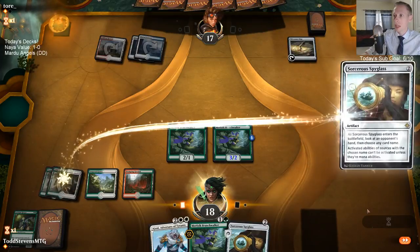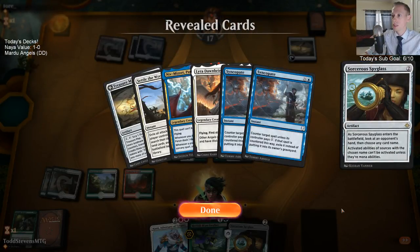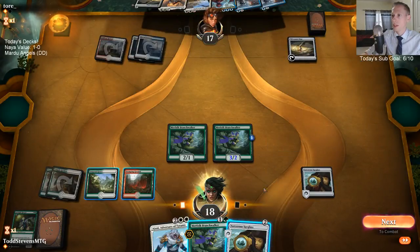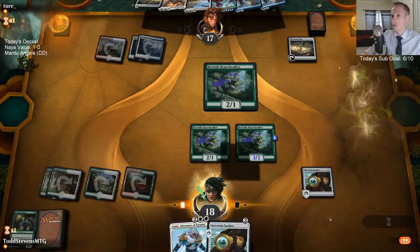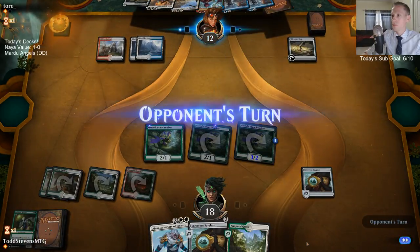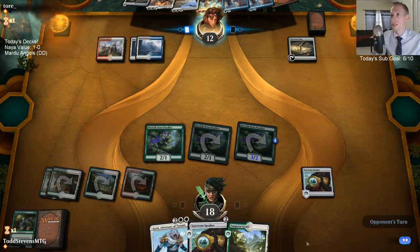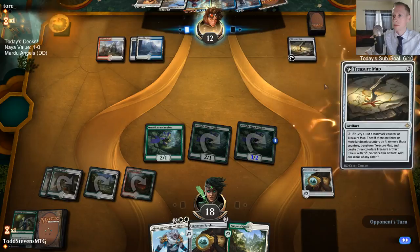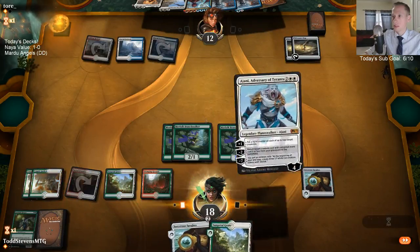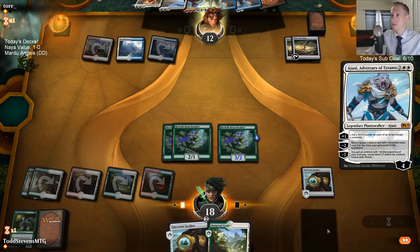We're going to Spyglass and name the Treasure Map — I see what we got going on over here, two Treasure Maps. They have a Settle the Wreckage but not a Clarion — I can kind of play around Settle the Wreckage. Looks like they're relying on the Treasure Map to hit land drops to get to Dawn of Hope, so we're hoping they don't get land drops because I can't beat that. Our opponent didn't even keep Syncopate up — why would they just play the Treasure Map and not keep up Syncopate?